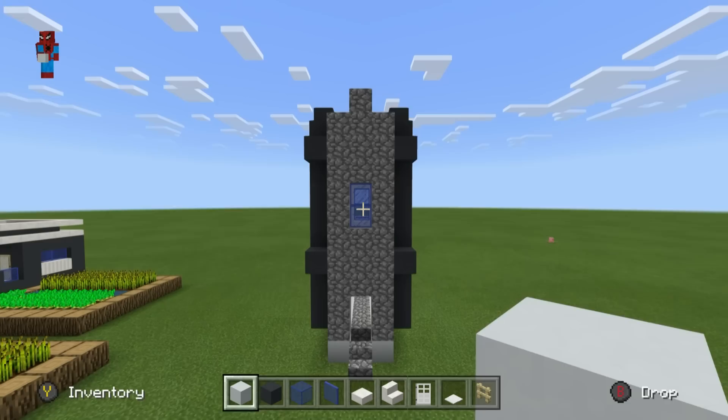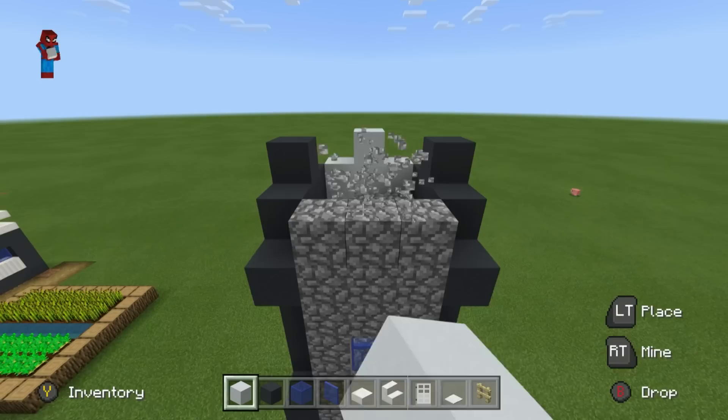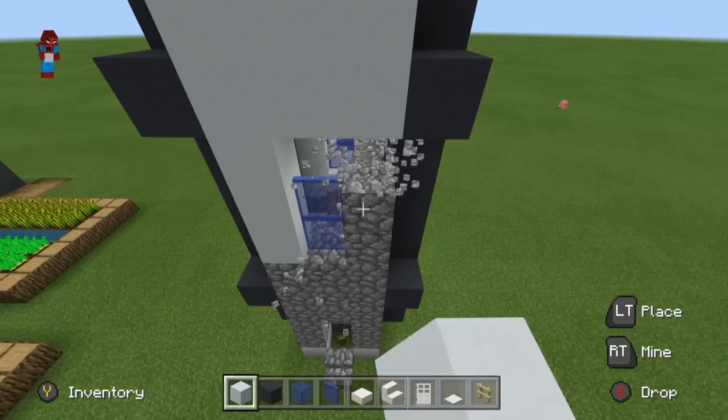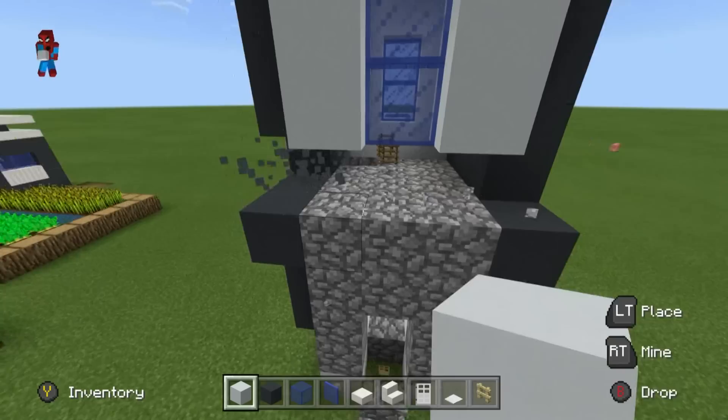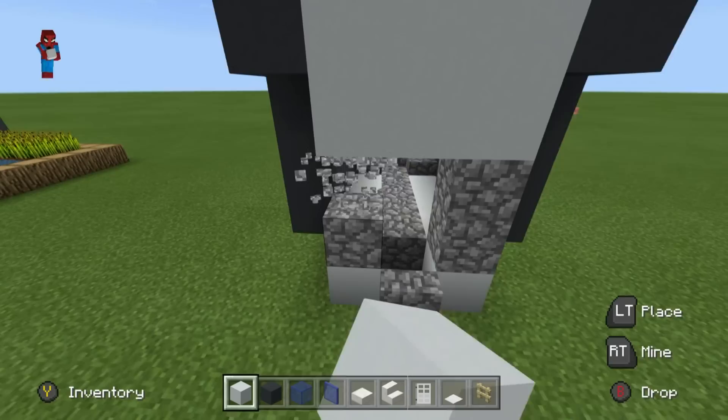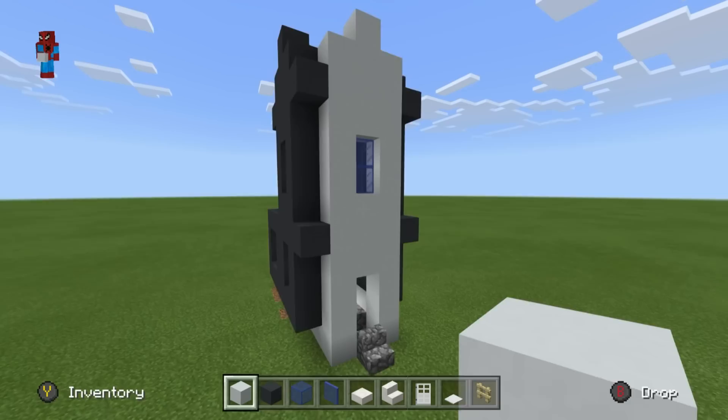This leaves only the front of the church. We are going to delete all of the cobblestone and once more replace it using white concrete. Once this has been done, a large portion of the exterior of the church will have been complete, and from there we can move on to the inside. This is what the end result should look like.